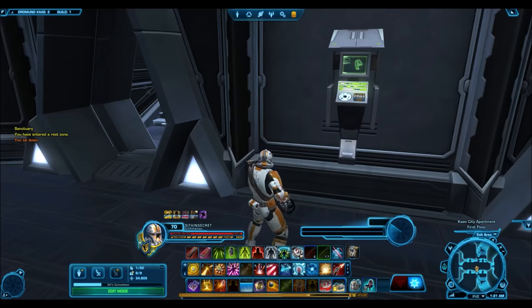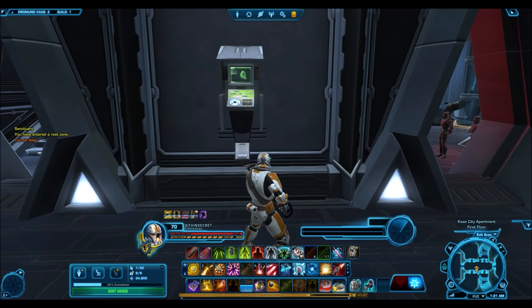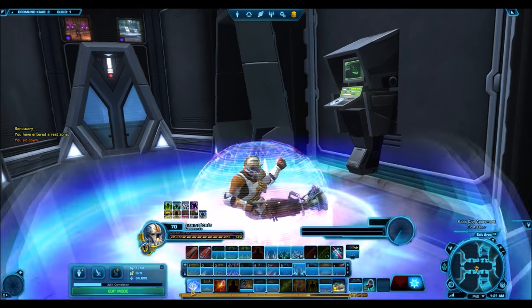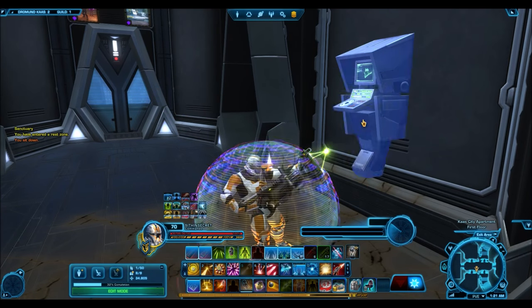These are items that I have periodically seen go for low prices — it's not just in this moment on this day. They're going for this price; I have been monitoring the GTN and I buy low, sell high all the time, so I'm really familiar with these prices. These are items I almost always see going for these prices and sometimes even lower.